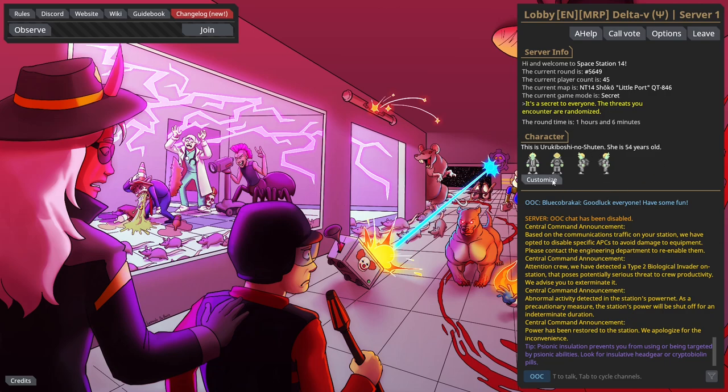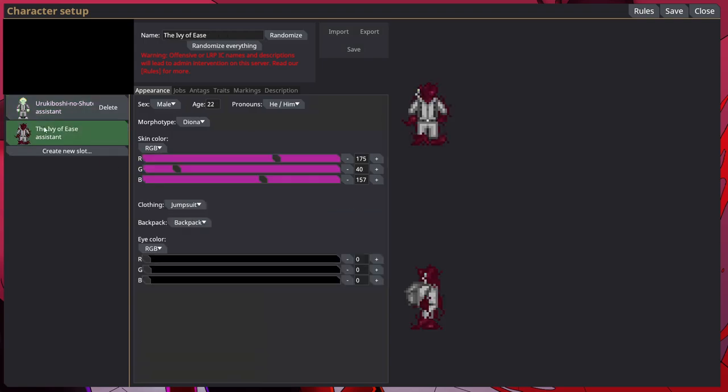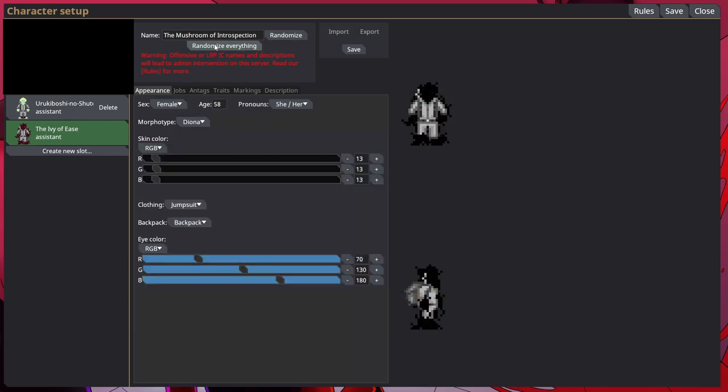You want to go to your character. I just created a new character here - this isn't my main. What you want to do is create a new slot, and with this new slot you're going to get a randomized character. You can edit this how you want. One of the main things you want to make sure of is that you have a good role-playing name that makes sense.